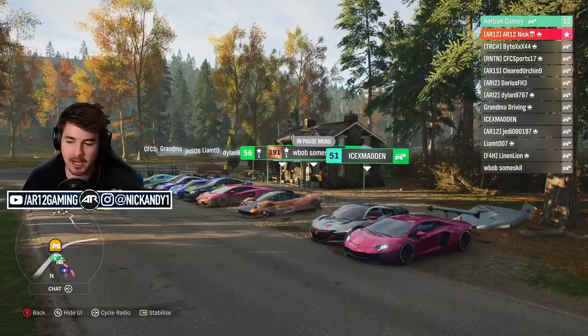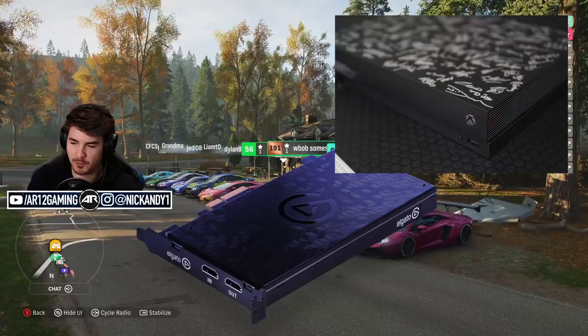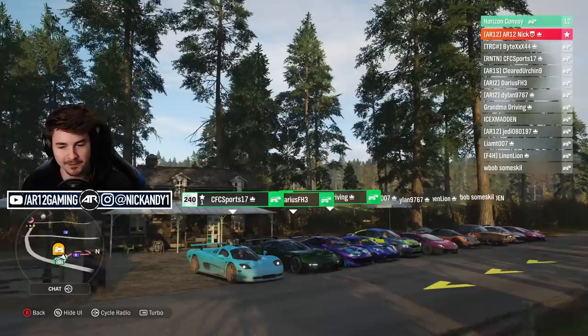Before we get too far into it, signups for race number 5 are going to be open now, so go and sign up if you want to be a part in races like this. And don't forget all the prizes that these guys can win in race number 7, like the Elgato 4K60, the Xbox One X signed by a bunch of the developers, and a bunch of other awesome Elgato gear.